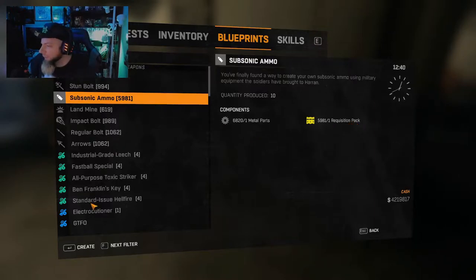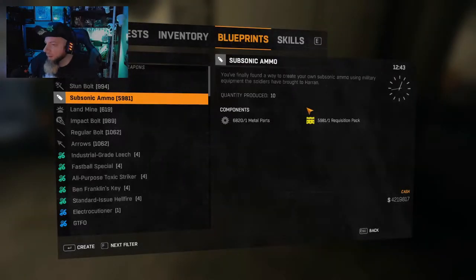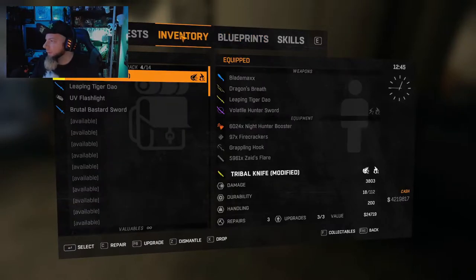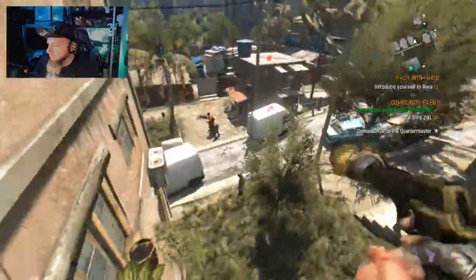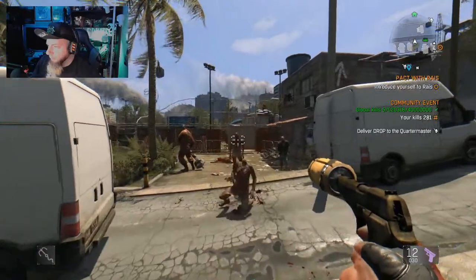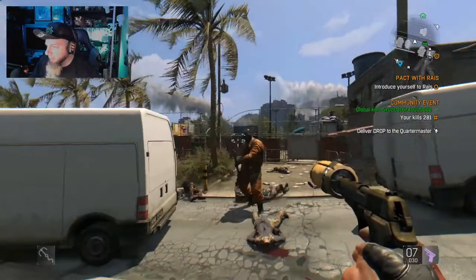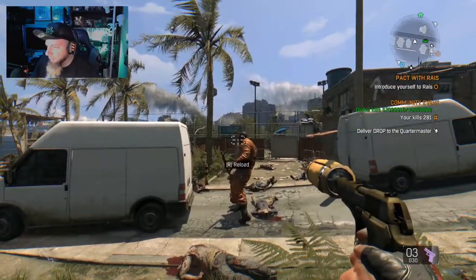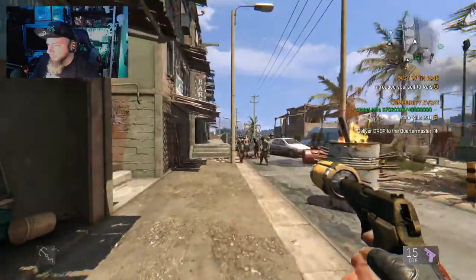Now we come back and there's our subsonic ammo. You're going to need requisition packs — you get those in Old Town. It's still a rare commodity unfortunately. In Old Town, go to all the random blue speaker icons and about a third of the time you're going to run into enemies with higher-powered guns. When you kill them you get requisition packs. You can also go to the prison heist at the beginning — the guards carry requisition packs too. With subsonic ammo you get no zombies coming after you, it's very quiet, but the ammo is very limited.